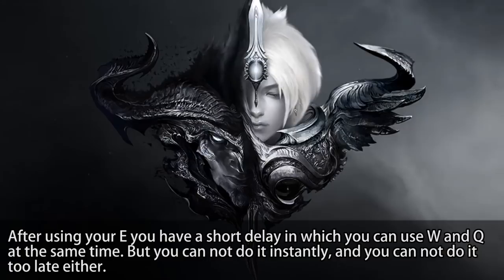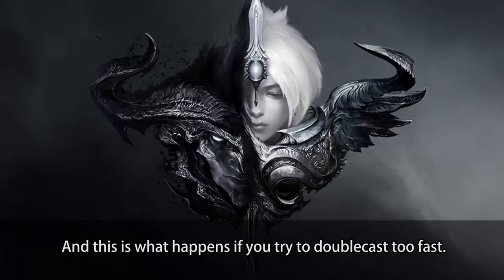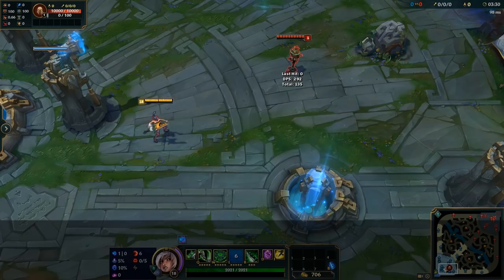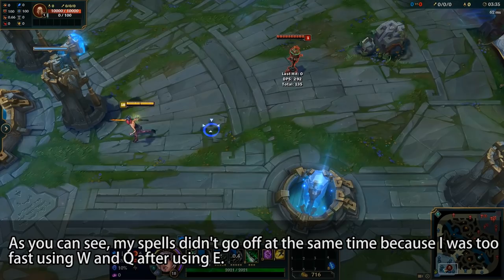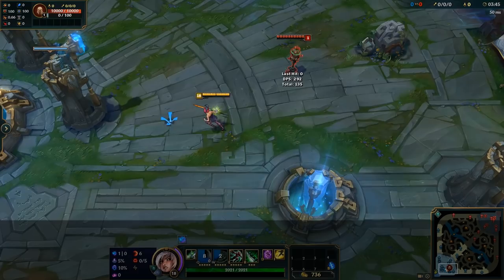After using your E, you have a short delay in which you can use W and Q at the same time. But you cannot do it instantly and you cannot do it too late either. As you can see, my spells did not go off at the same time because I was too fast using W and Q after using E. There's a short delay that you have to wait before using the spells, but if you do it too late, the same will happen. This is why you have to do it in a special timing.